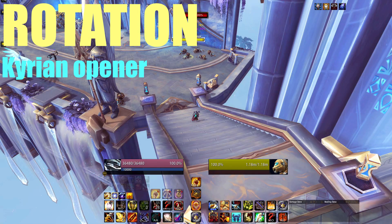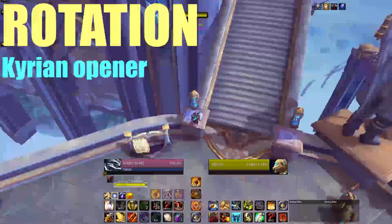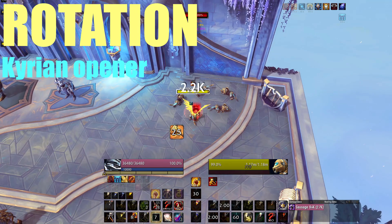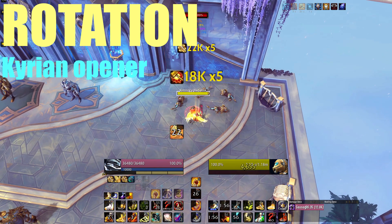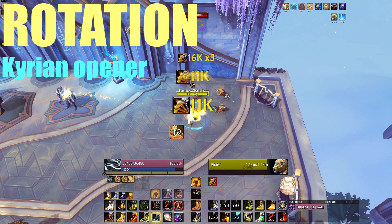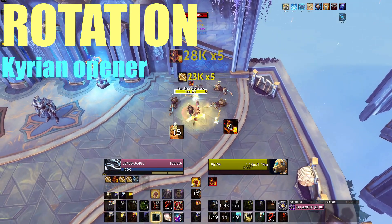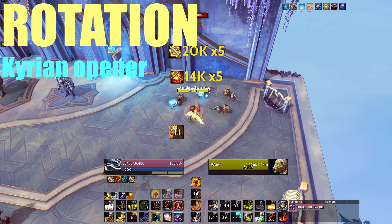For the Kyrian opener, we go in with pretty much the same rotation to get Holy Power ready for the burst and give the tank time to get aggro. Jump in, 360, Judgment, Blade of Justice, one Crusader Strike for Holy Power, pop cooldowns, Hammer of Wrath, then start spending with Divine Storm. Use Divine Toll when at zero Holy Power to refill, spend again, then use Wake of Ashes when at three Holy Power needed, refill, spend — very similar to Venthyr — then go to the normal rotation.